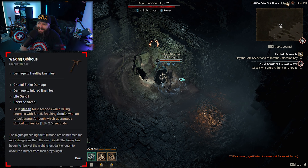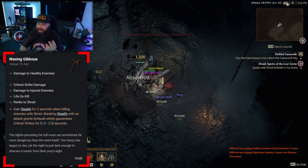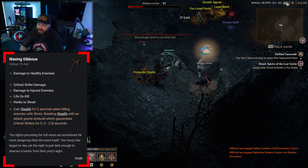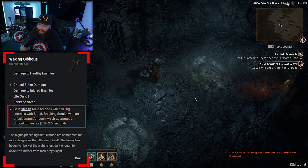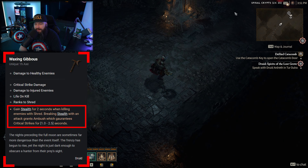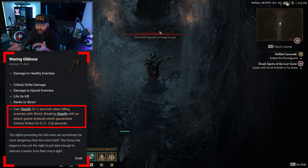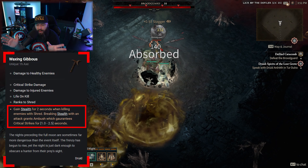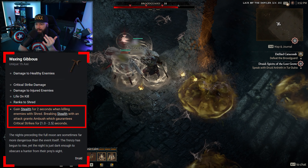Our last item for the Druid is Waxing Gibbous, a unique one-handed axe. It has damage to healthy enemies, critical strike damage, damage to injured enemies, life on kill, and ranks to Shred. The aspect says you gain stealth for two seconds when killing enemies with Shred, and breaking stealth with an attack grants Ambush — which guarantees critical strikes for one to 2.5 seconds. I've been noting this across the classes covered so far: when thinking about these items we tend to think only about PvE, but we also have to remember this game will have PvP.